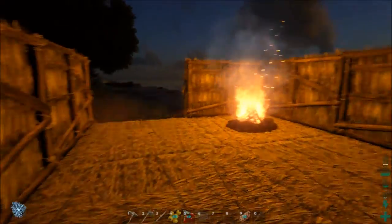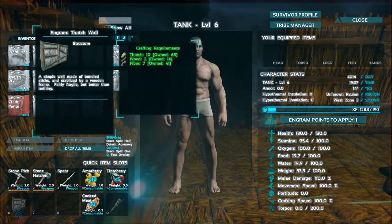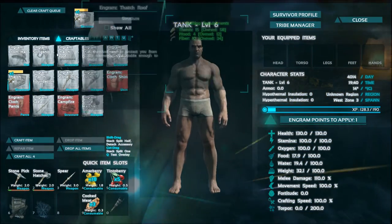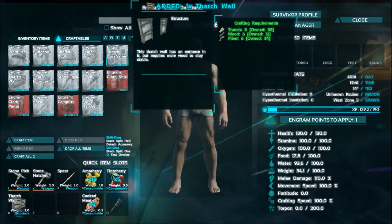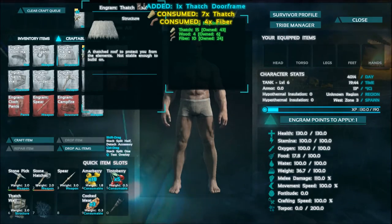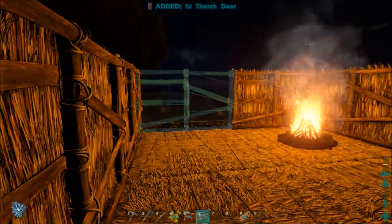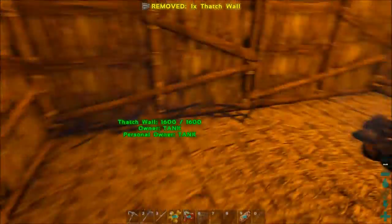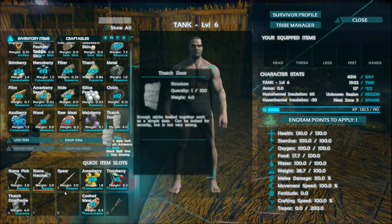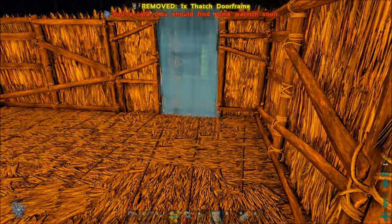I need one more wall. I can craft a wall — why not? It's the server lagging again. Clear queue. One crafted. I craft a door and a doorway. I rubber-banded all the way back here. I put the wall here, go in, put the doorway in here, and then slot 6 for the wall, slot 7 for the door. Perfect.